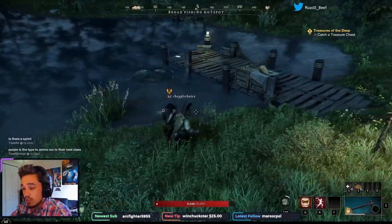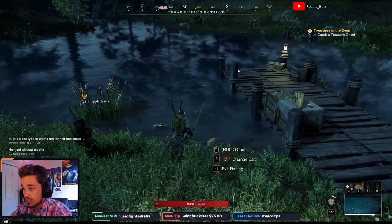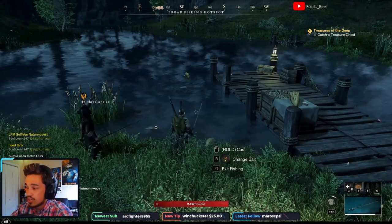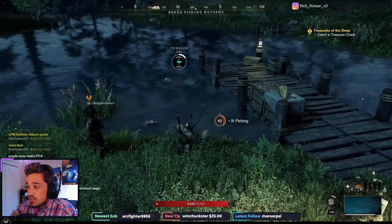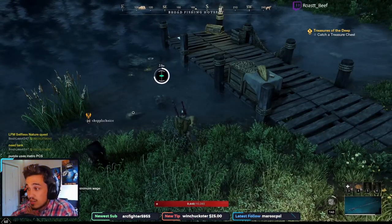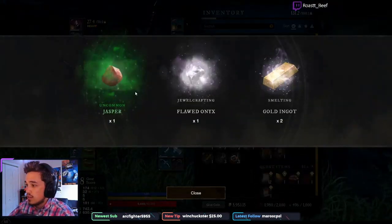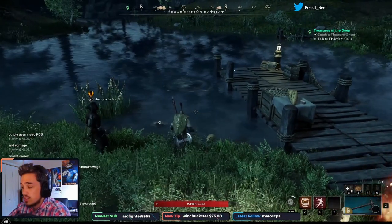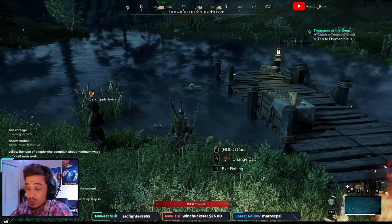Another tip: if you're running low on gold, fishing can be a really good source of income. One reason is treasure chests — you can fish them up, and they contain iron ingots, different metals, and gemstones. I just opened one and got Jasper, Onyx, and gold ingots. It's not worth a ton but it's free gemstones while you sit here fishing. They used to give you gold directly, which was changed, but they're still valuable.